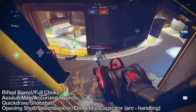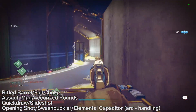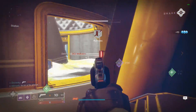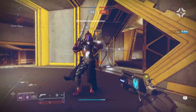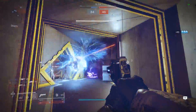I know some of you might be wondering why I'd recommend elemental capacitor or slideshot in place of quickdraw. The reason I mention these is because elemental capacitor gives you a very large boost to handling if you are running an arc subclass. So if you do main an arc subclass and you want something along the lines of slideshot and quickdraw on a kinetic shotgun, this is a combination that would emulate that.